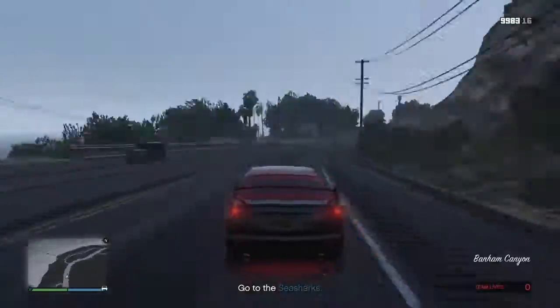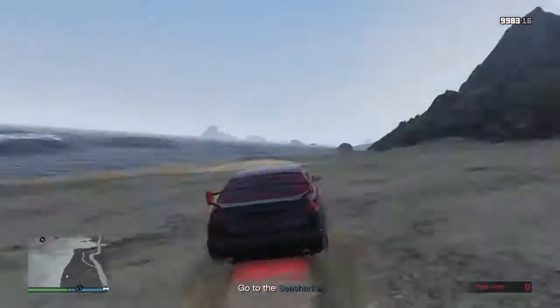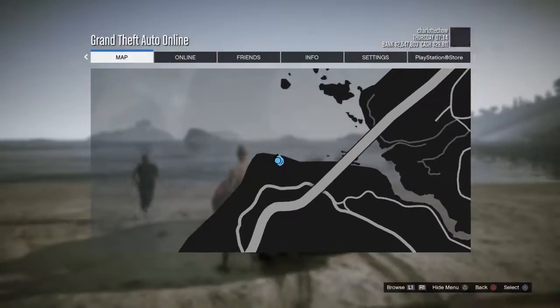First, the GPS will lead you to a boat, which we don't need at all. Instead, we will go right here, right across from the island and take the jet skis.